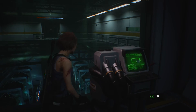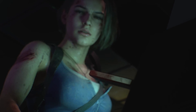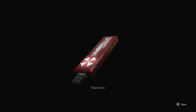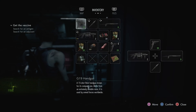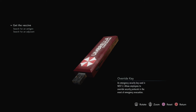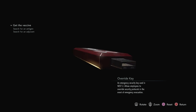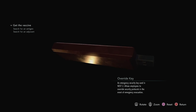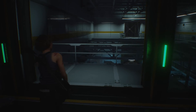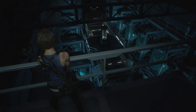What have we got here? Override key successfully generated. Override key removed. Flash drive. Let me just check this out. Override security protocols in the event of emergency evacuation. Don't know whether I'm going to need that. Vaccine equipment. Alright, let me just — jeez, look at this place.